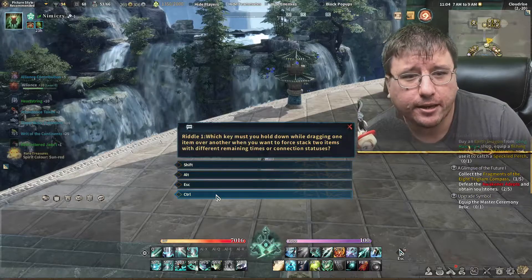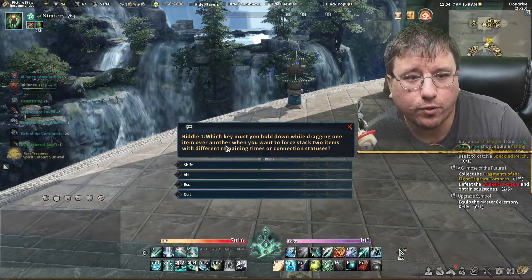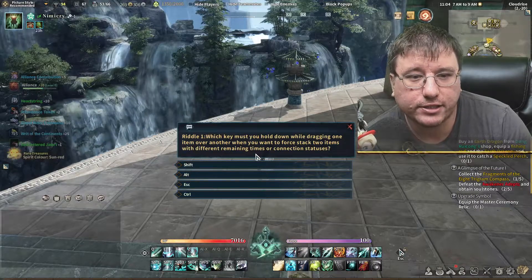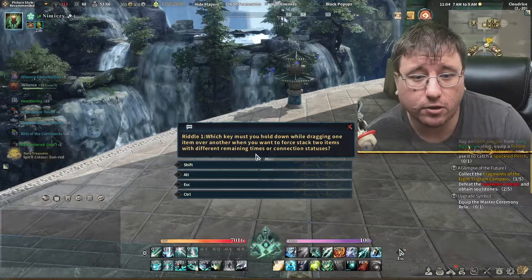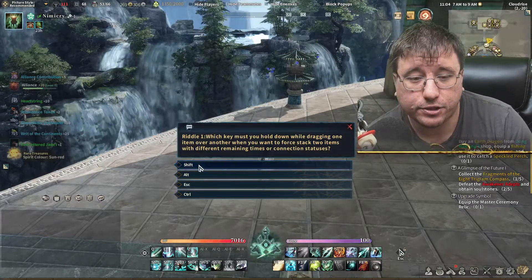Riddle 1: Which key must you hold down while dragging one item over another when you want to force stack two items with different remaining times or connection statuses? The options are Shift, Alt, Escape, or Control. The answer, of course, is Shift.